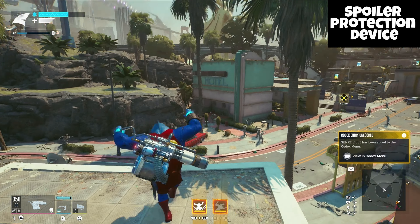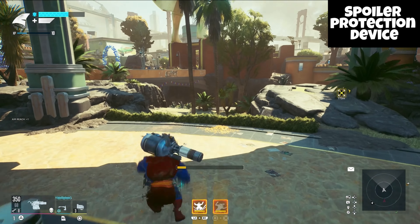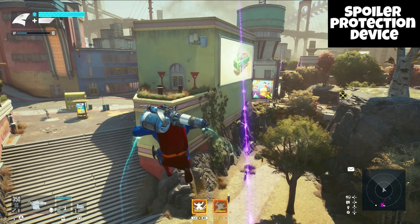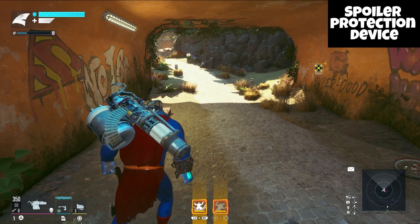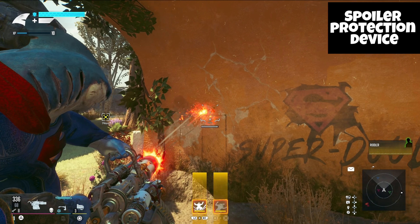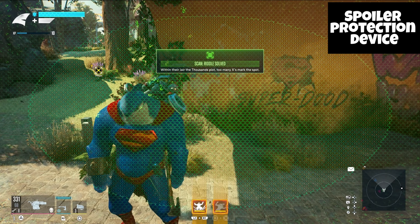Our last one for this area of the map — I know where this one is specifically; I'm going to go ahead and go to it right now. Right over here. Here you can see the X's within their layer, and here's your little door you can scan — and there you go.